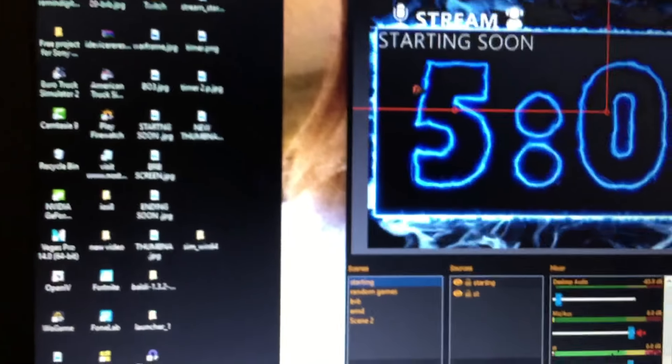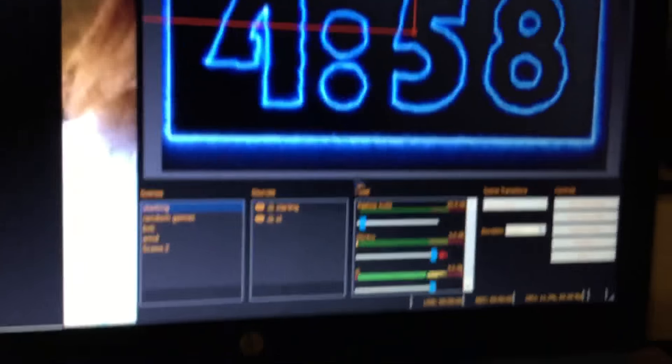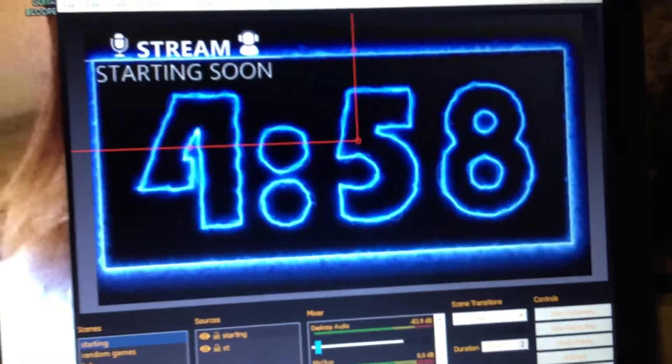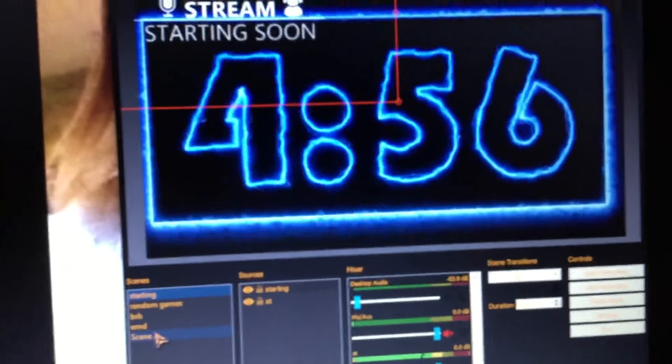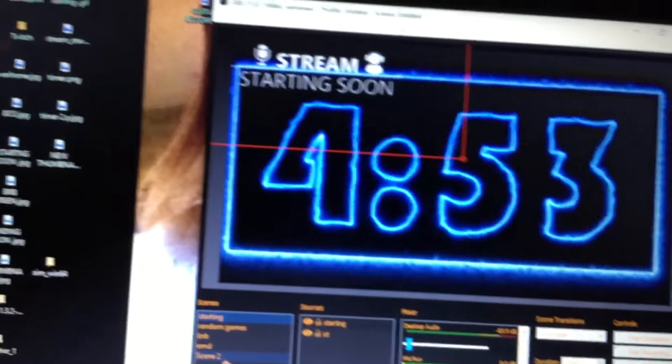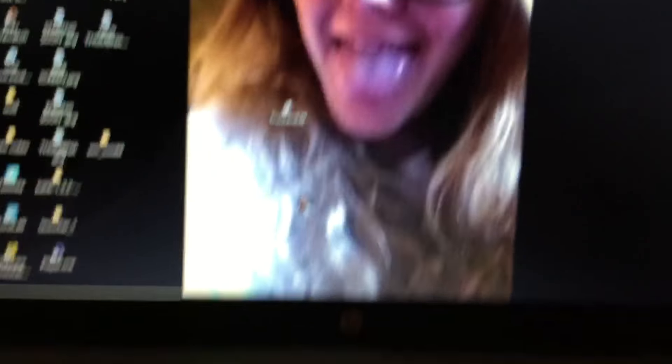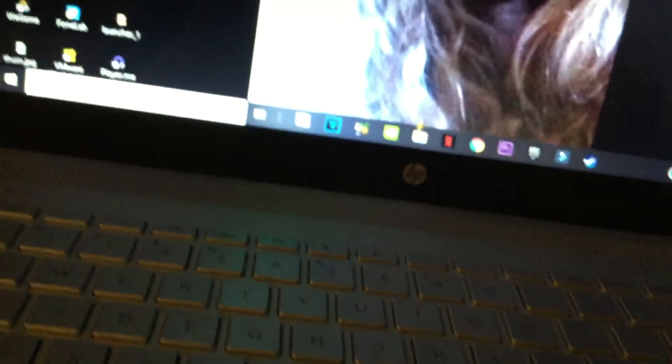OBS Studio is something you will need to stream. There's my little countdown timer — you don't have to have all these; you just need your gaming scene. But I have it because it helps me get my viewers in and connect with them right away. Then I can start streaming. There's my backdrop — it's faded — and we've got the ending scene and our display.